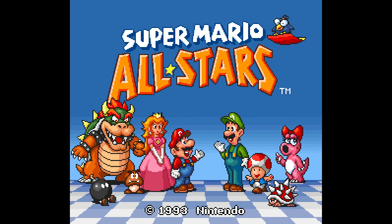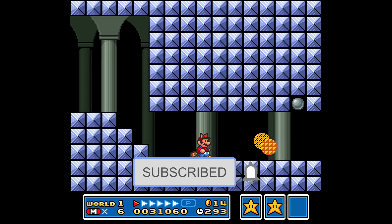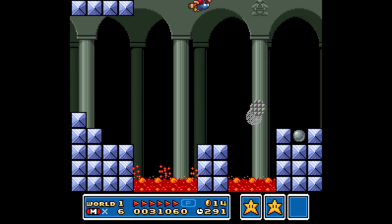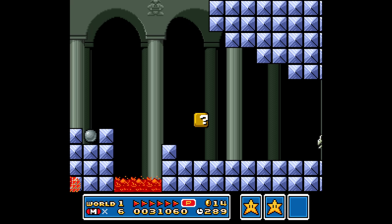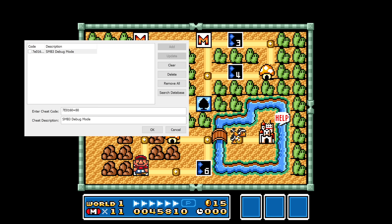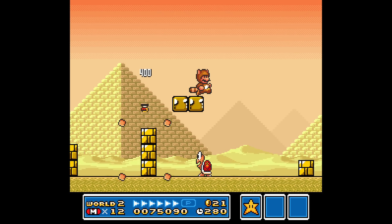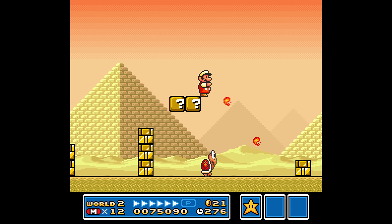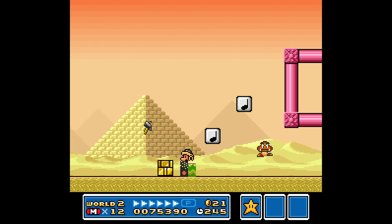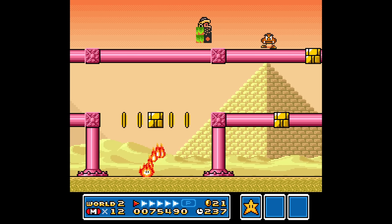The Super Mario All-Stars version of Super Mario 3 actually has two debug modes. This version is a port based on the original NES code and also includes the debug mode from the original game, though it is somewhat limited in comparison. To access the original debug mode, you can use an Action Replay or an emulator. The game checks memory address 7E0160 during boot-up, and by setting this value to 80, it will enable the debug mode. In this version, you still have access to all the power-ups by cycling through them with the select button, and you can pop into Goomba's shoe by hitting select and Y. But the jacked-up title screen is long gone, so you can't select the stage you want to start in.